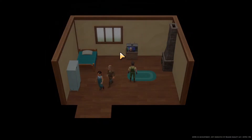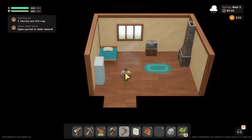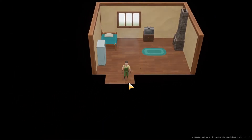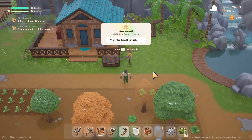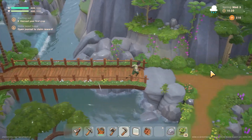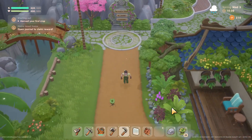So they're off. We've got a TV, a nice waterproof house — which is lovely. Our house just got bigger. Can I get a storage container? I need something to store stuff I don't want to carry around all the time — like a chest. Oh, I've got mail. Still raining. 'Looking for a way to pass the time, or maybe you want to earn some extra coin while waiting for your crops to grow? Come visit Eleanor and I at the Beach Shack — we have a perfect welcoming gift for you.' I will, definitely. Let's go to the Beach Shack. I also want to call around the furniture shop and see if we can get a chest or something.